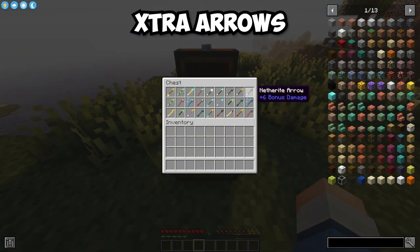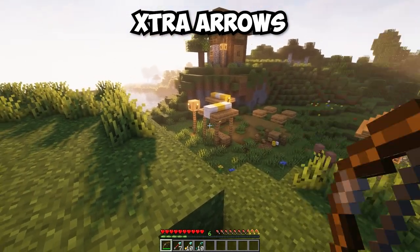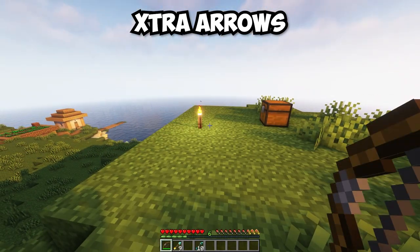The Extra Arrows mod adds 18 new types of arrows. Some of these arrow types include explosive arrows, torch arrows, and ender arrows.